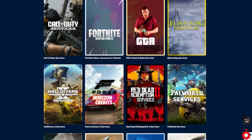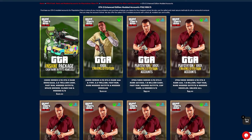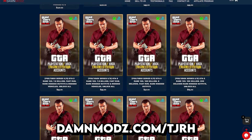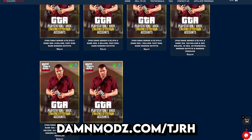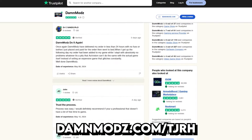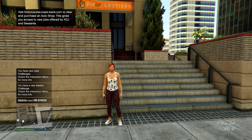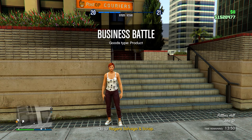If you're looking for some of the quickest and safest GTA cash, rank services, and modded accounts for PlayStation, Xbox, and PC, be sure to check out Damn Mods. You can also use my coupon code TJRH for a discount on your order. As you can see, they have excellent reviews on Trustpilot and are trusted by thousands of customers.